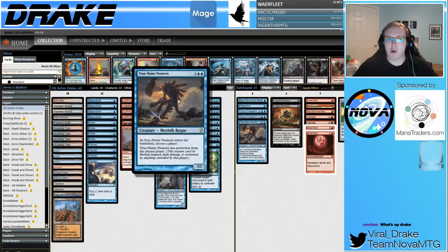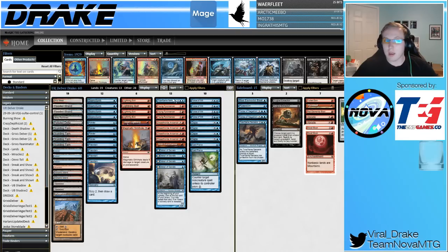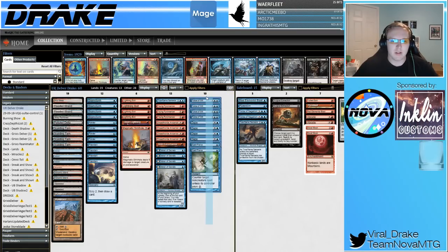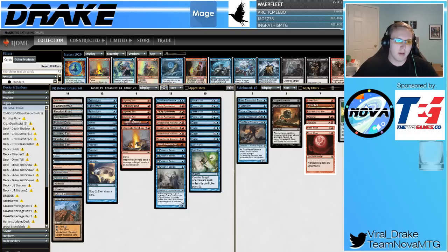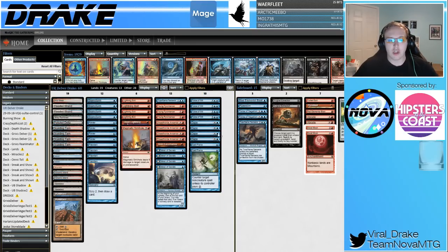True Name Nemesis is still a very broken card you're going to want access to. It's a little easier to cast in this Delver deck than others because we have basics — our lands are less likely to get Wastelanded, which means we're more likely to have three mana. And then last but not least, the typical counterspell suite you see in Delver decks: four Force of Will, four Daze, two Spell Pierce. You don't really need to explain too much on that — the Spell Pierce question is still valid since there are still a lot of non-creature spells you want to counter, given all the creature answers you already have.